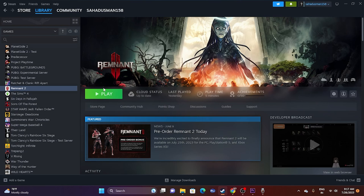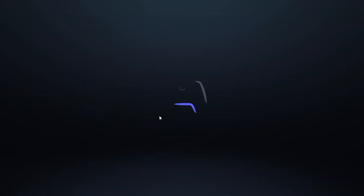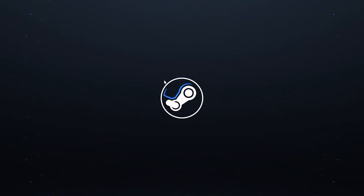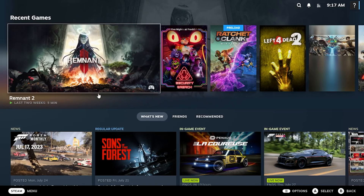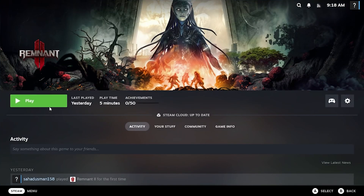The next fix is to launch the game in Big Picture Mode, which has worked for many users. Click on the Big Picture Mode button in Steam. Once you're in Big Picture Mode, go to the Library, select Remnant 2, and click the Play button. This solution has been confirmed by users in both the Steam community and Reddit.